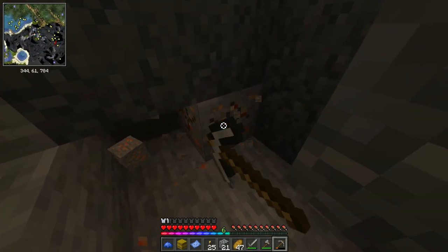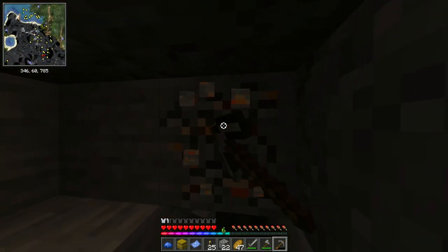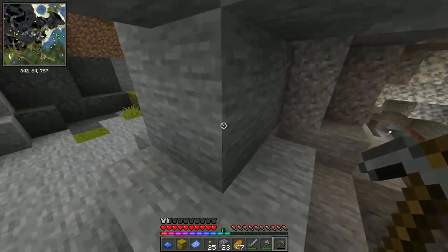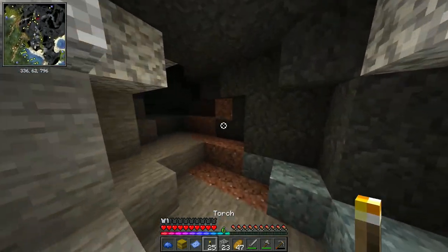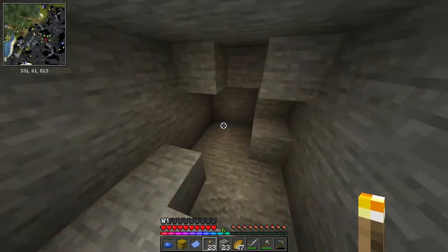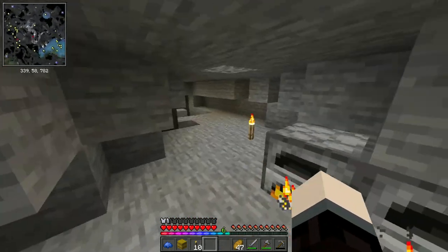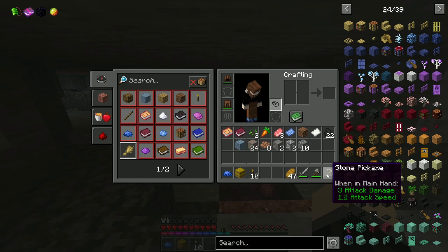We have copper! This is before copper was officially added so this kind of works - we definitely won't be using it the same way though. I think we can get armor from it, so that's a good thing. What do we got here - vermiculite? We have some planting-based ores now. I wonder if that's gonna make plants grow faster or better. Ooh, zinc ore!